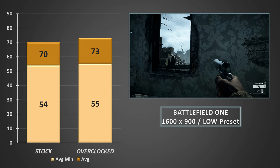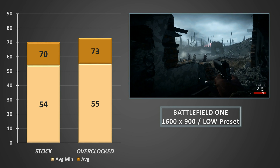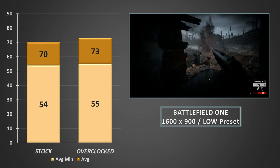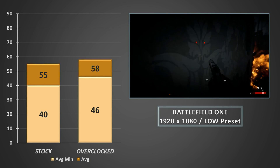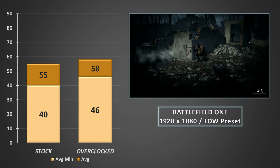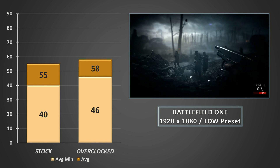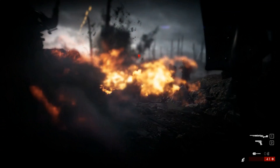Finally, I returned to Battlefield 1. Starting things off at 900p on the low preset in the campaign, it certainly wasn't the jarring mess seen on Rise of the Tomb Raider — frame rates averaging above 70FPS with average minimums hovering in the mid-50s is a hugely impressive showing for this old Fermi card. Upping the resolution out of curiosity returned similarly impressive results, with the average frame rate tickling 60FPS when overclocked, and average minimums still managing to stay above 40FPS even at stock speeds. The game was entirely playable and enjoyable, and I actually ended up playing through a big chunk of the campaign again with this card.